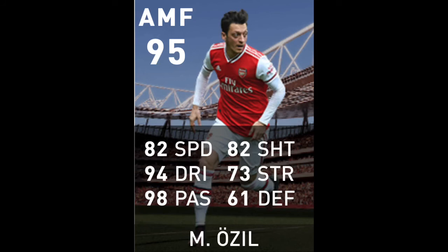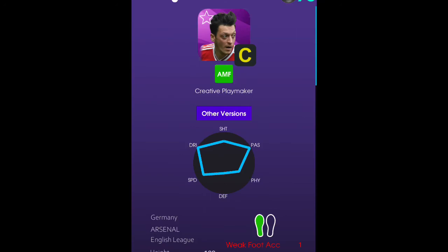Mesut Özil, on the other hand, is maxed at 95 and he's a creative playmaker. Özil to me is the most natural playmaker in the game, as he is always searching for ways to assist forwards using his many passing traits such as pinpoint crossing, weighted passing, one touch pass, no look pass, through pass, etc.